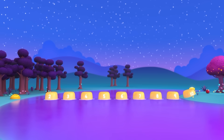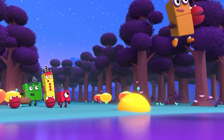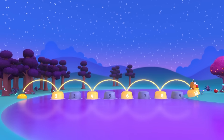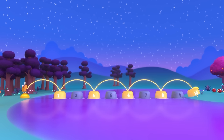Stone one sank! How do we get across now? Two, four, six, eight, ten! Two blocks means I hop two stones at a time — like this! Ten, eight, six, four, two, and home!